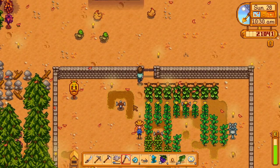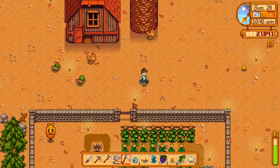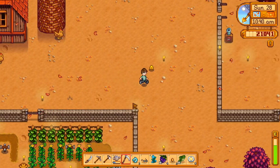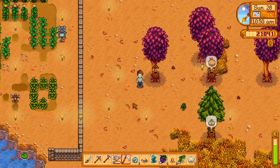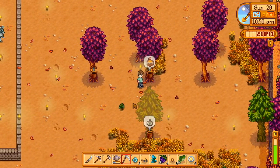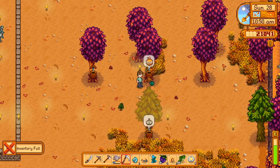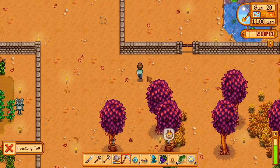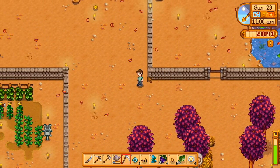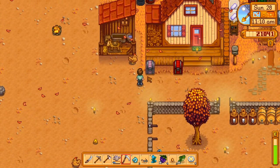Let's go see what we can sell here for money and all that fun stuff. I think we got at least one — oh, we got two things here we can get. I figured that was going to be the case. Let's go up here and sell some stuff.